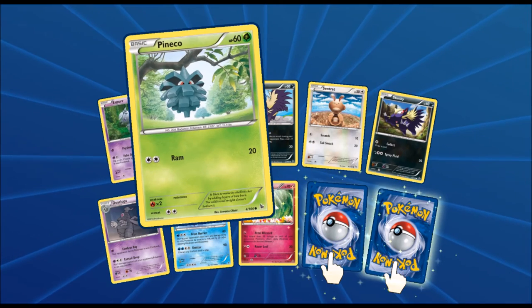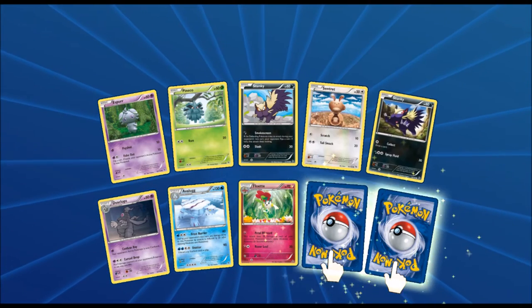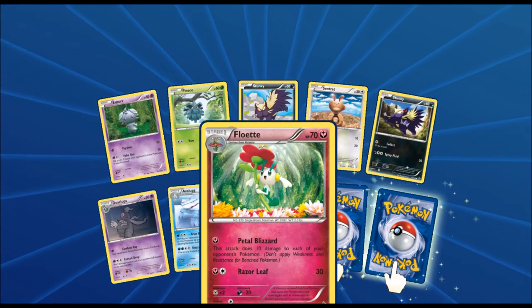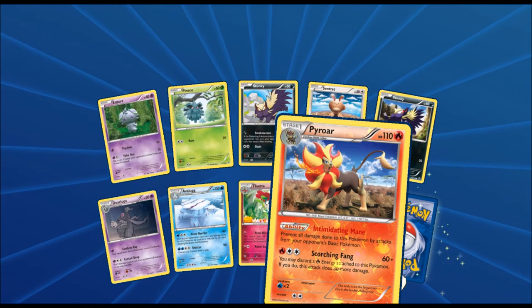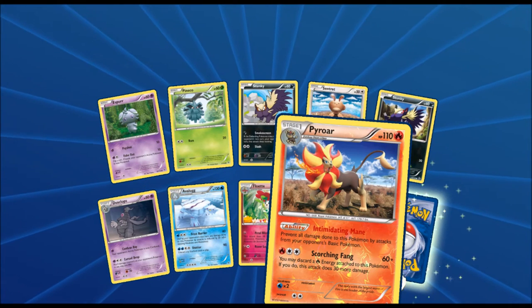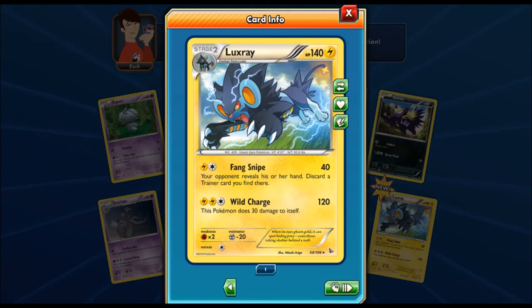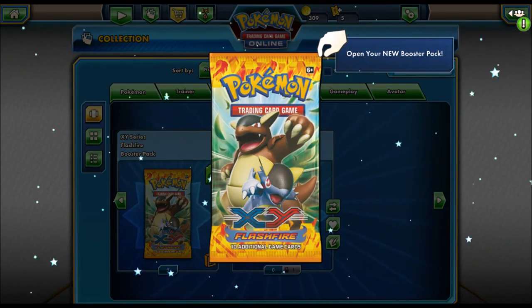Starting up we got an Espurr, a Pineco, a Stunky with a different card art, Sentret — see there's a difference — Dusclops, an Avalugg, this is the first time we've seen him, a Floette, and then we also have a Pyroar. Pyroar's Intimidating Mane prevents all damage done to this Pokemon by attacks from your opponent's basic Pokemon, including EX Pokemon — Pyroar is actually very very good. We also got a Luxray — that thing looks ferocious, do not mess with a Luxray.